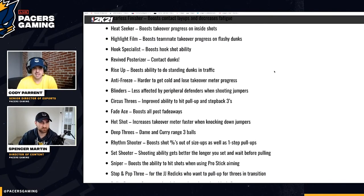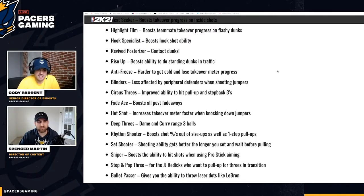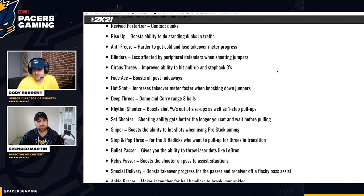Posterizer is going to be used on every single slasher build — maxed to Hall of Fame. Slash builds will have it, if you have a versatile type player running five-out you'll use it, and bigs are going to use this badge too. It's probably going to be the most popular finishing badge again. Rise Up boosts the ability to do standing dunks in traffic.